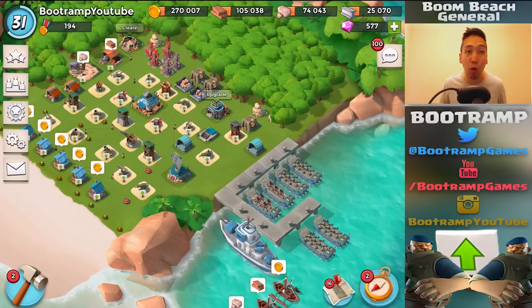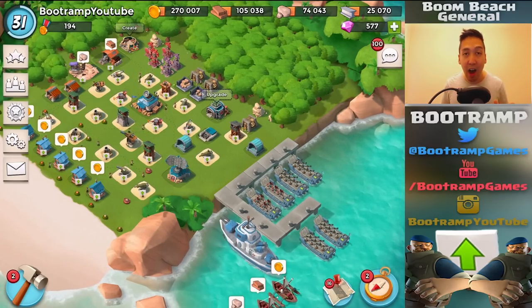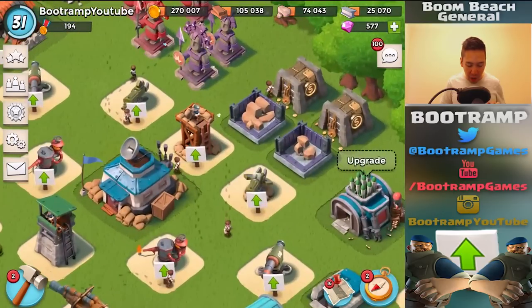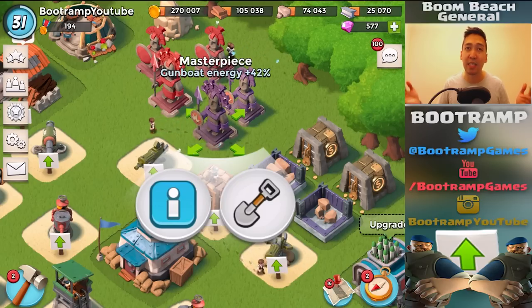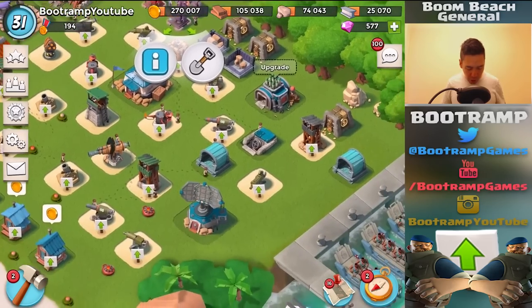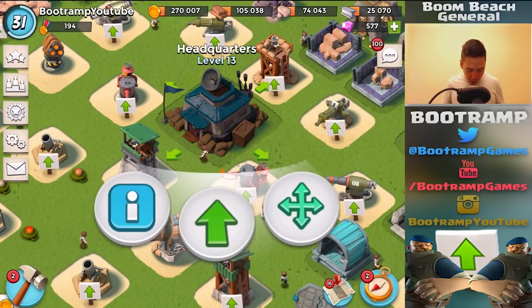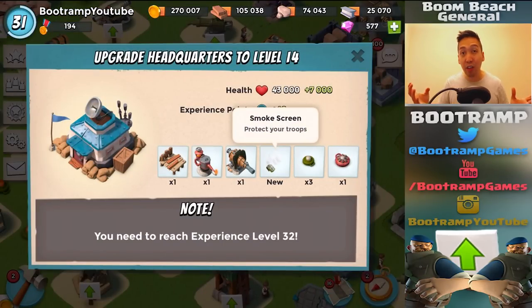Alrighty, let's take down some bases on my low level account. I'm actually very hyped about this account because I got this awesome masterpiece gunboat energy at 42%, and that's rocking awesome because that's the best roll you can get on this masterpiece. I'm also very close to unlocking the smoke screen.